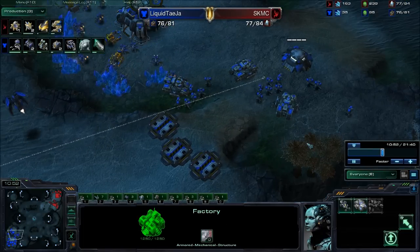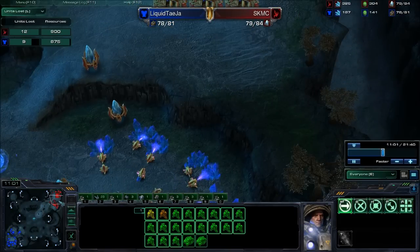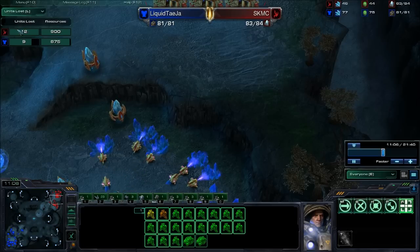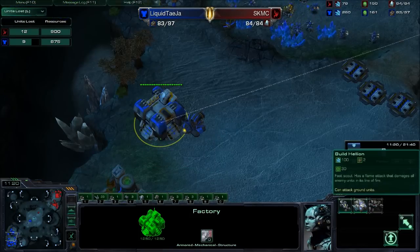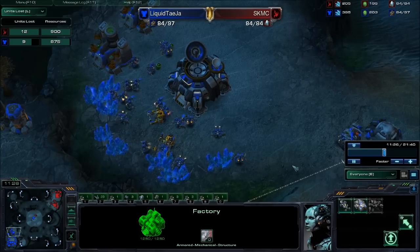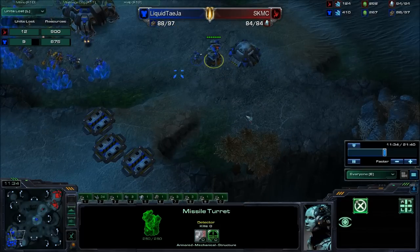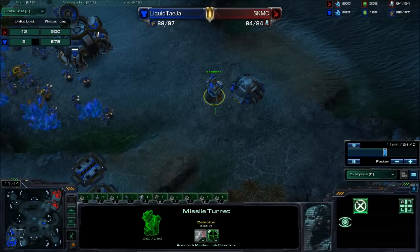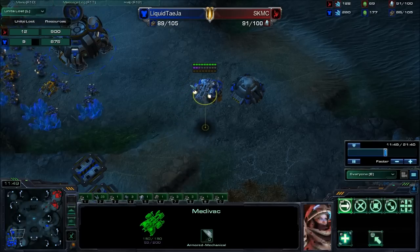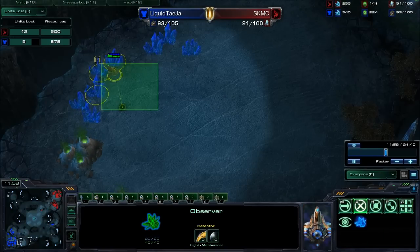Transitioning out of the one-one-one build because the hellion drop didn't really go as planned. Going into the units lost tab it's pretty much even — hellions are actually cheaper but presumably he lost more of them. A missile turret is also here in case MC is going to do any of his phoenix harass, which he'd have done already if he was going for it. MC quite likes the phoenix harass to put his opponents' economy off a bit; it's quite easy to transition out of though. Moving out down the back corridor with this army, there's a group of five zealots up here not the highest health.